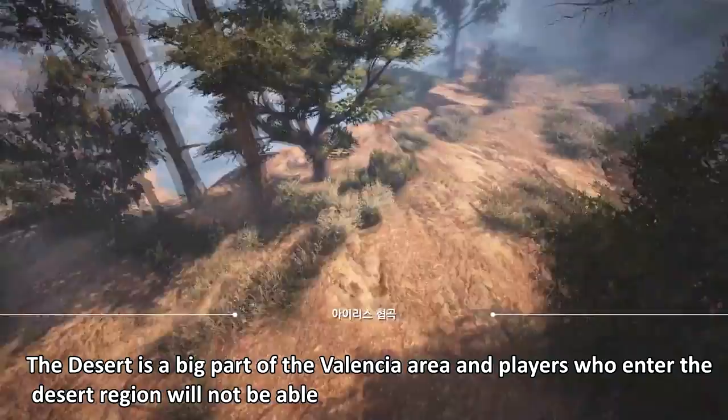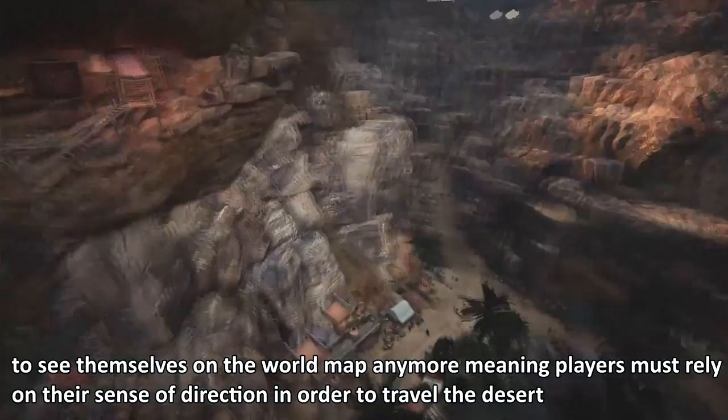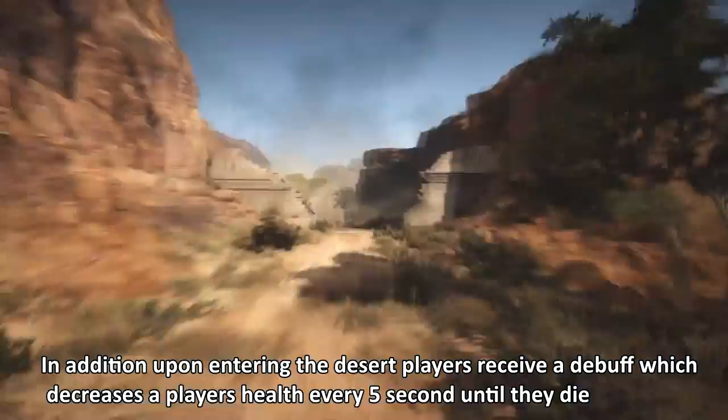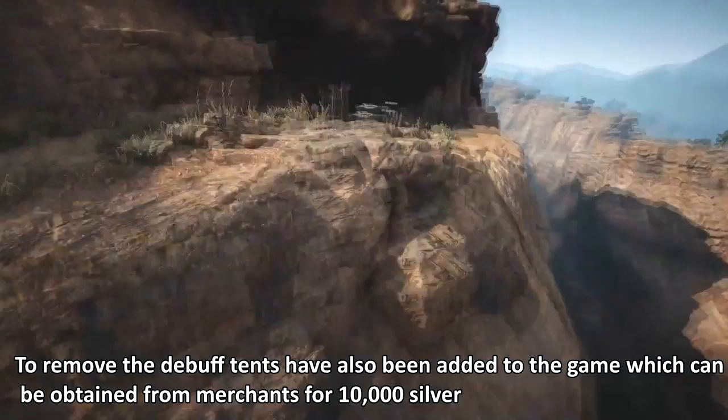The desert is a big part of the Valencia area, and players who enter the desert region will not be able to see themselves on the world map anymore, meaning players must rely on their sense of direction to travel the desert. Upon entering the desert, players receive a debuff which decreases a player's health every 5 seconds until they die. Players are able to use potions to stay alive, or they can drink an octagonal tea created from water and an octagonal flower to remove the debuff.